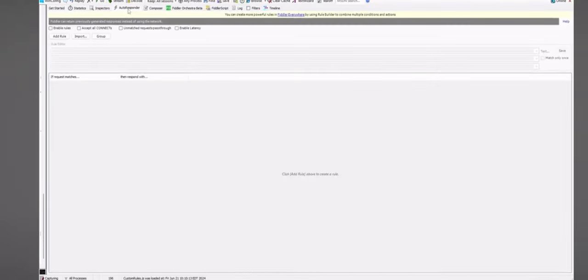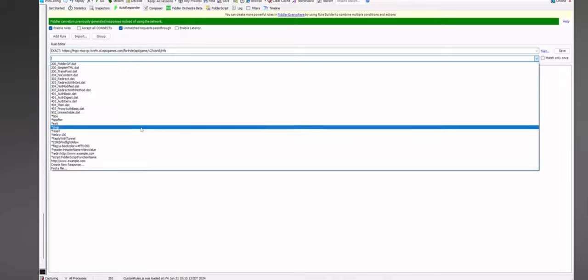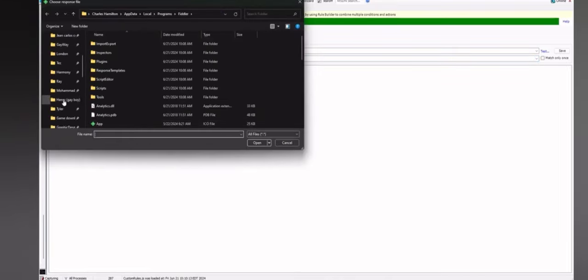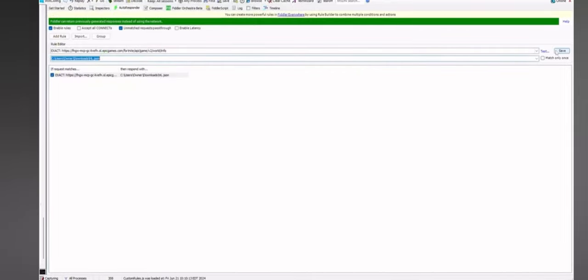Click Auto Responder on the right. Enable Rules and click Unmatched Request Pass Through. Add a rule and type exactly the HTTPS link address I have — I'll have that in the description. Type 'exact:' semicolon, then paste that address. Scroll down until you see the font file, go to where you downloaded that first file, open it up, hit Save — I normally hit Save twice — and you're done.